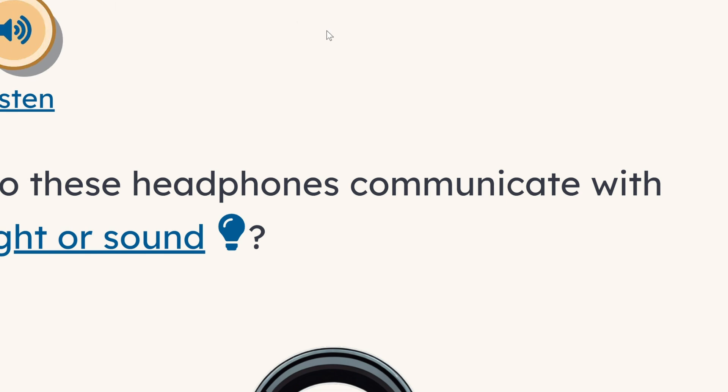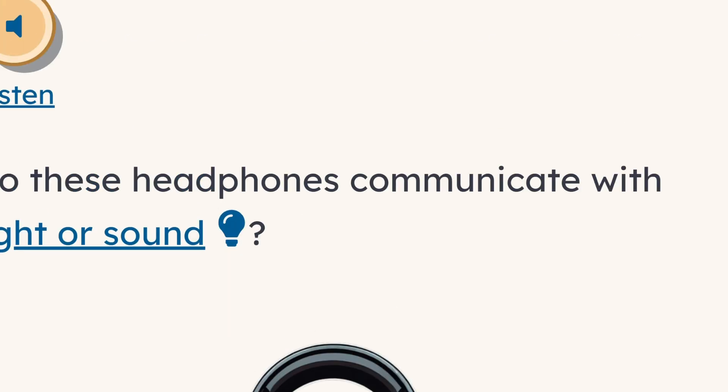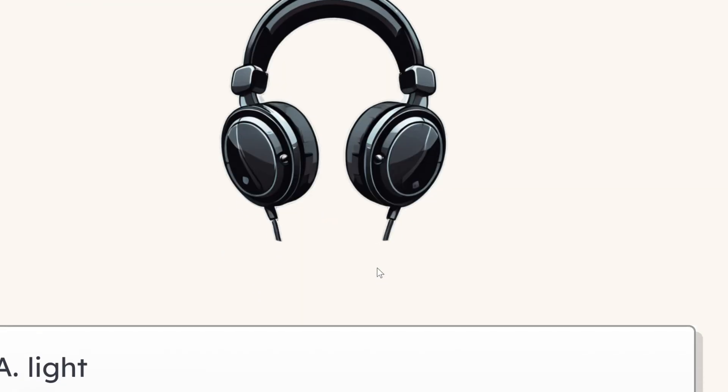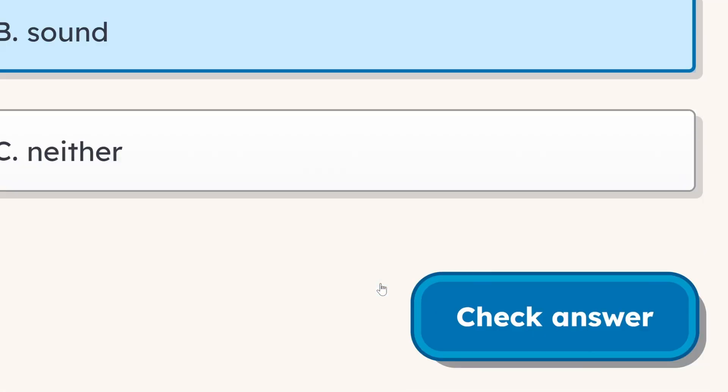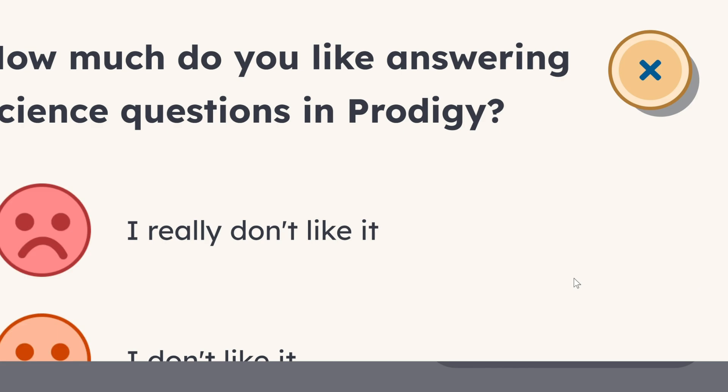The science question is: 'Do these headphones communicate with light or sound?' The answer choices are: A — light, B — sound, C — neither. I'll answer it myself: headphones communicate with sound, so the answer is B — sound.